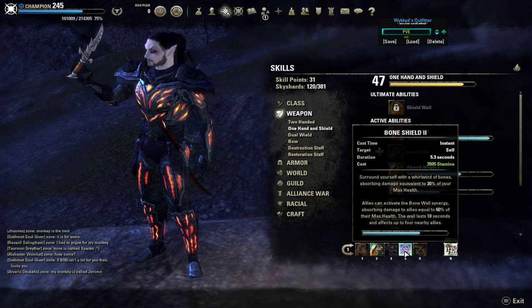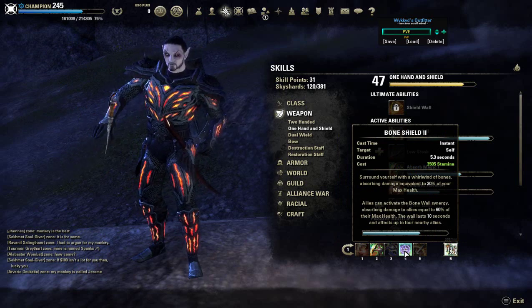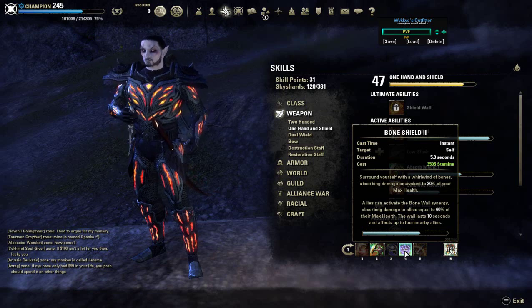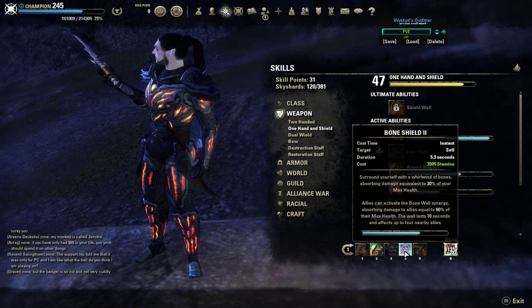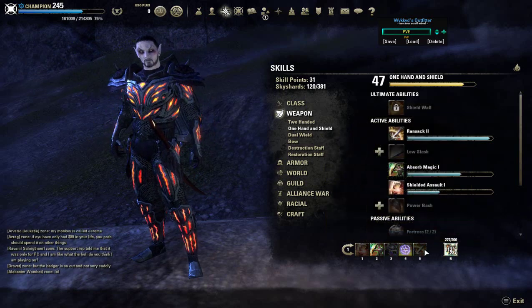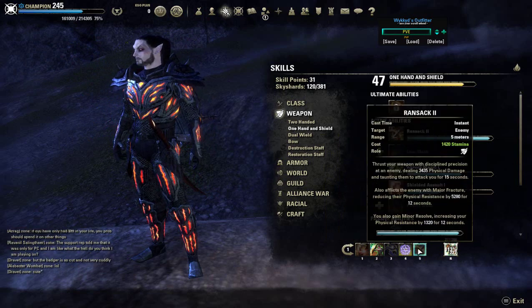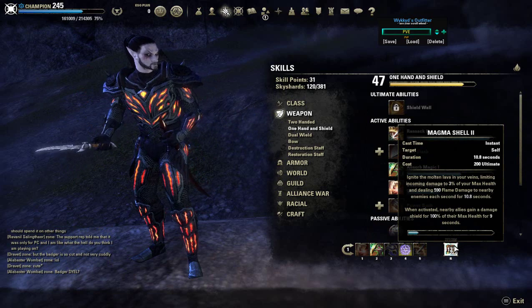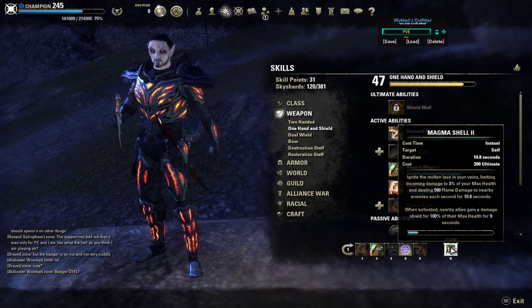I also recommend Bone Shield because it scales off your max health — it's about a 12k to 15k damage shield, and when you activate the synergy it gives all your allies one as well. These two are definitely must-haves. Ransack I recommend over the Undaunted Taunt because it costs Stamina instead of Magicka, and it costs almost no Stamina, so it's a little better. For my ultimate, I'm using Magma Shell — that's my oh-shit button if I'm going to die, though I hardly ever use it. I use my back bar ultimate most of the time.